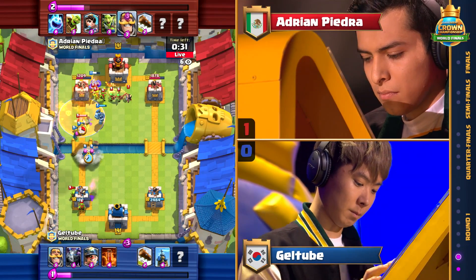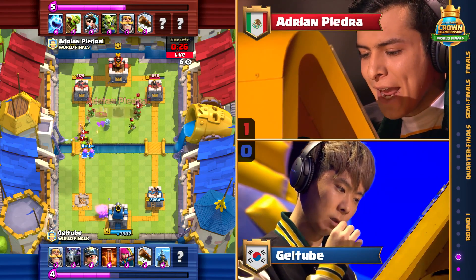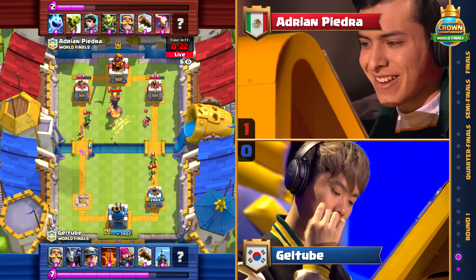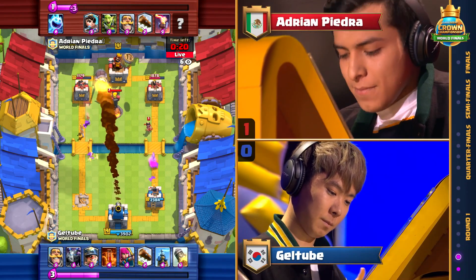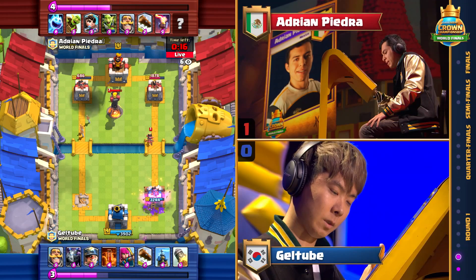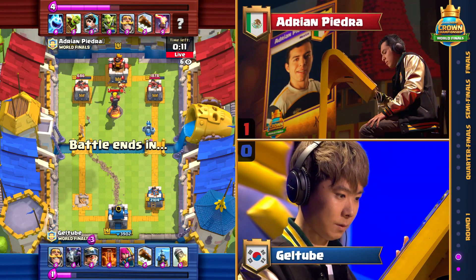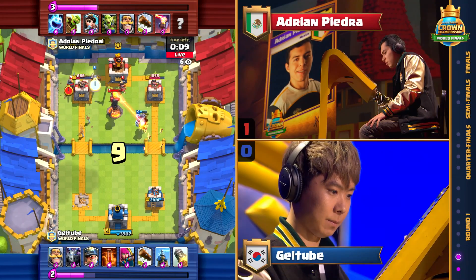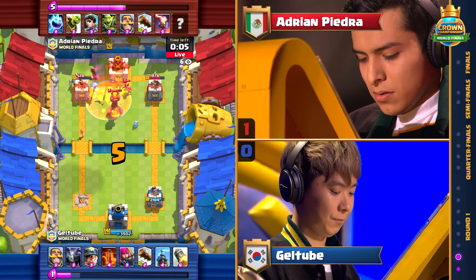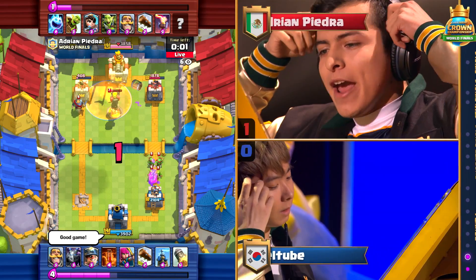Princess gets a little bit distracted as she goes into the Miner instead, and it's going to be a nice hit in from Geltube. Down at 1179, but he had no defense whatsoever against that last barrel. Adrian Pietro up 1-0 now, can just defend hard for 20 seconds. Geltube switches to the Rocket — he might get some reliable damage, but it's not enough. He's going to have to log twice and then Rocket again in order to take this out, and I don't think he's got it in him. Only 10 seconds left. Adrian Pietro is going to complete a 2-0 sweep, eliminating Geltube from the Republic of Korea and moving on to the quarterfinal round.